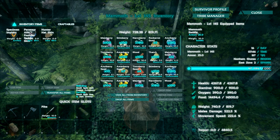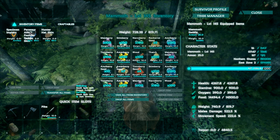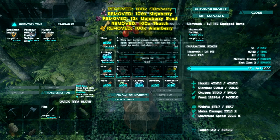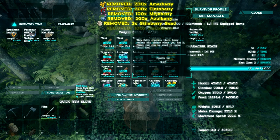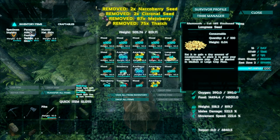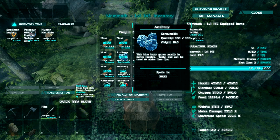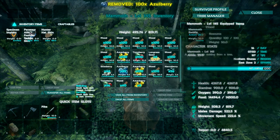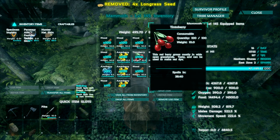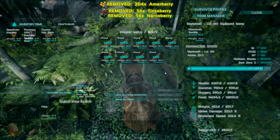Now I'm going to get these off my hotbar so they don't accidentally auto-stack when I'm in the dinosaur inventory screen. I only want to gather wood here, so I'm going to get rid of everything that's not wood. I'm mousing over each item I don't want and hitting the O key — the O key lets me drop it quickly without having to go through the drop menu. That's so much faster.